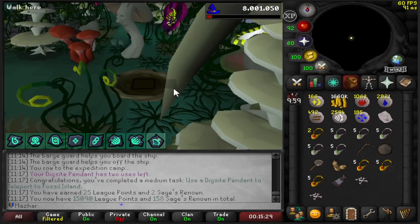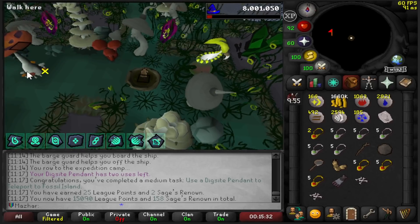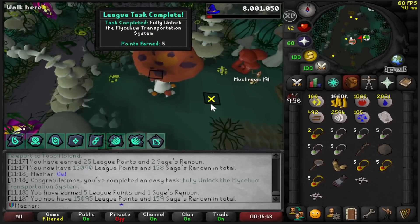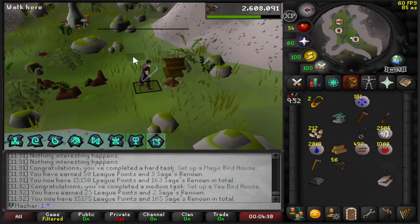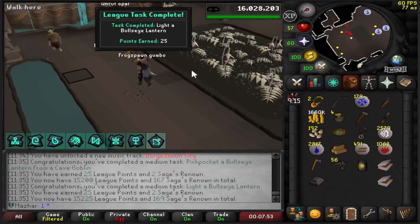This is going to be a pretty painful fall, but it's fine because it lets me unlock the Spirit Tree — well, the Mushroom Tree — which I believe is a task in itself: 5 points. Build a bank on Fossil Island: 5 points. Set up a Bird House for 25 points. I just pickpocketed a Bullseye Lantern from the Cave Goblin — if I light it, it's another task: 25 and 25.